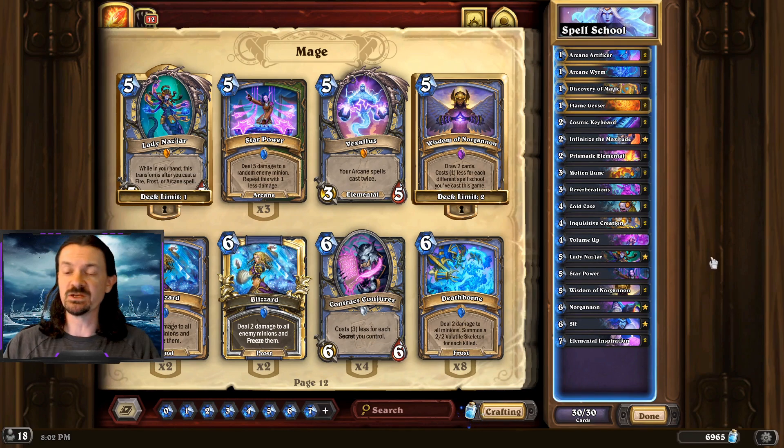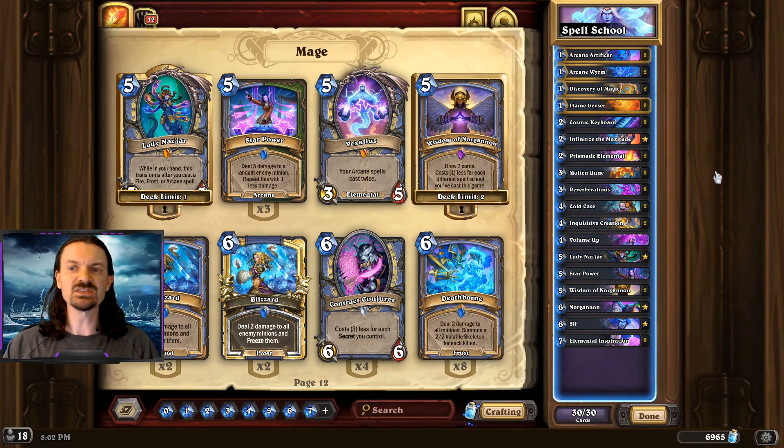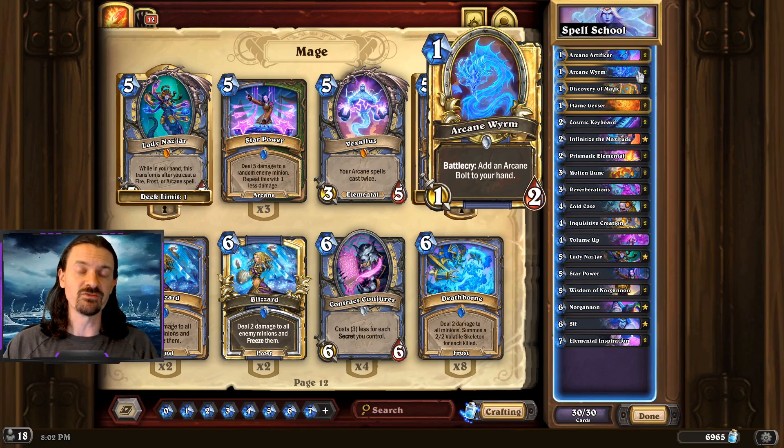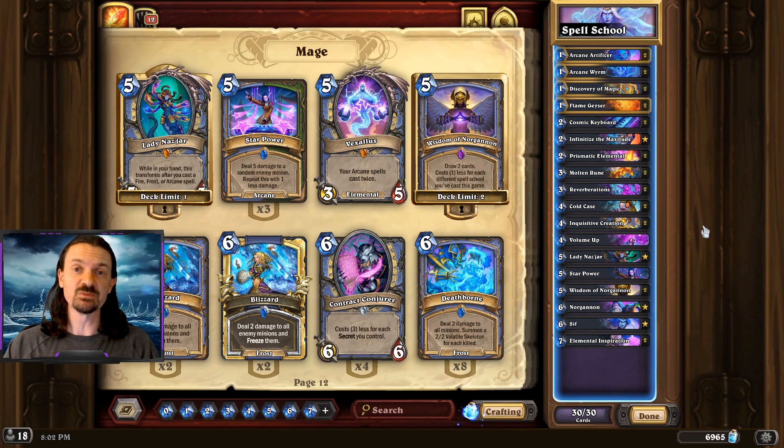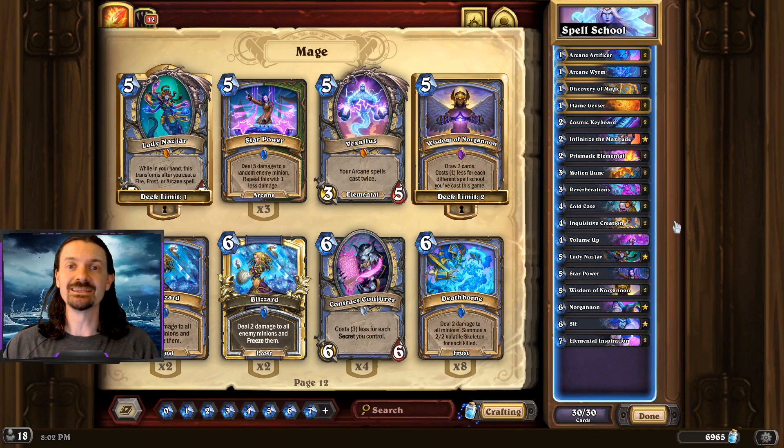Keep in mind that the more spell schools you've played, the cheaper the card draw is going to be in the form of Wisdom of Norgannon. So we really just want to play those spells — Flame Geyser, and even the Arcane Bolt that comes off of Arcane Worm — play it early, because increasing the power of the spell school specific cards like Inquisitive Creation can be insanely strong.